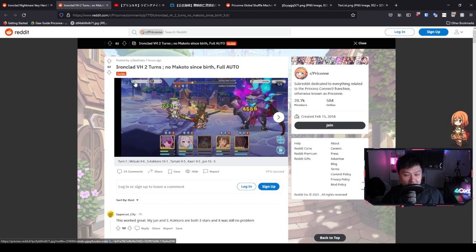Welcome to the Ironclad VH two-turn, no Makoto full auto. This is a real mouthful, but it's really, really good because I completely respect that a lot of people do not have Makoto. There are so many ways to do a two-turn full auto on this guy. We've gotten to the point where we have so many ranks and levels that we can comfortably two-turn the VH boss on full auto. Here is the first comp by Bad Xiety, featuring Jun, Carl, Tamaki, Summer Kokoro, and Mitsuki.